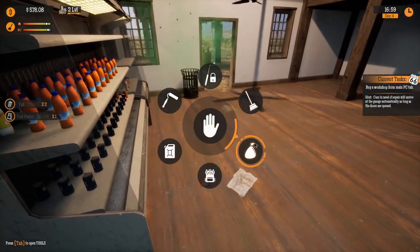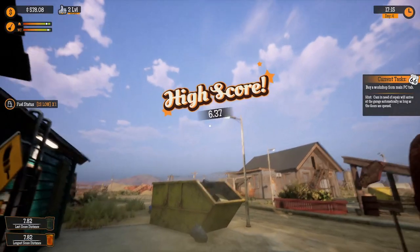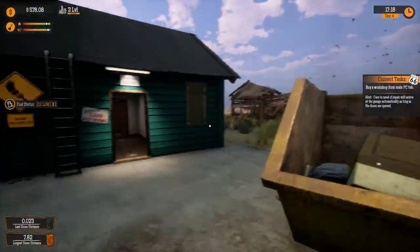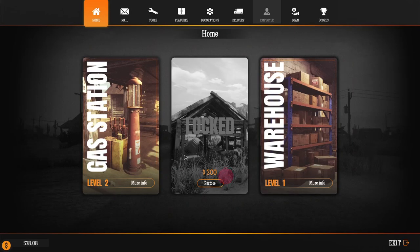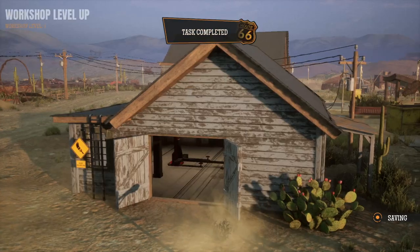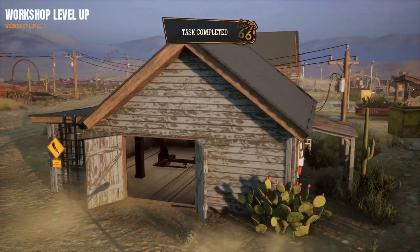Now I gotta deal with freaking garbage. Kobe, there we go. That's what I'm talking about. Everything in this game is a minigame, by the way. I absolutely love that. Let's finally buy that workshop. That's 300 bucks right there. I don't have much money right now, but I think I have enough for that. And there we go.